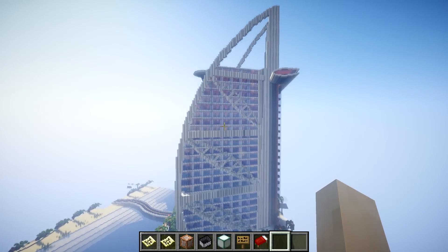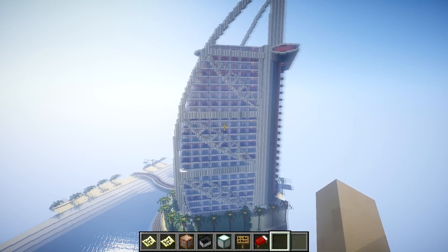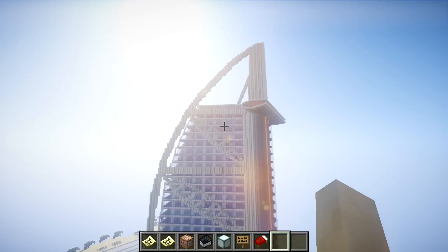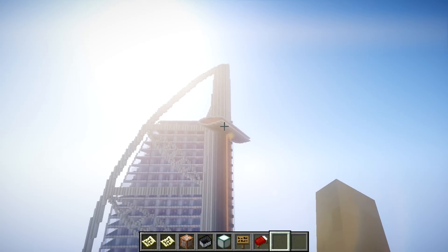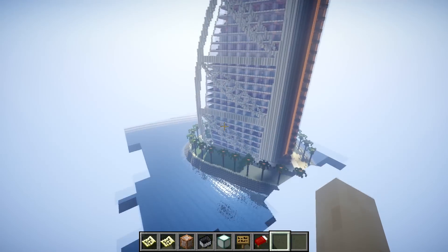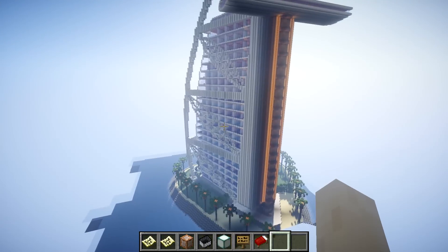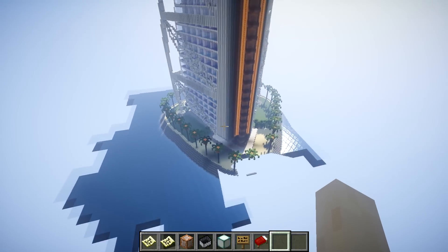I've turned clouds off just because it blocks the view of the building, but here's a quick 360 view of the building — it is pretty huge. You've got the sky view bar there, you've got all the rooms here, the lifts at the back, and I have to say this creation is amazing.